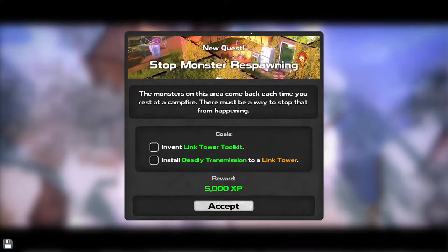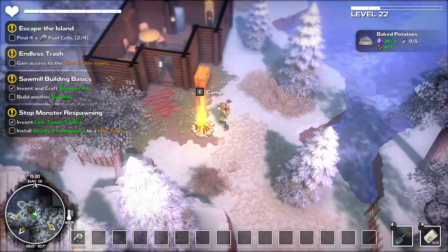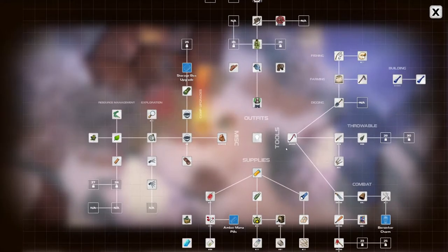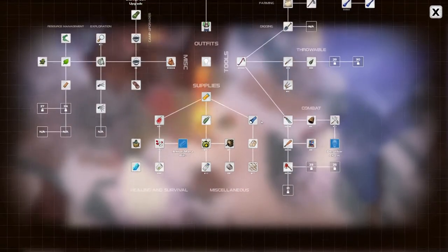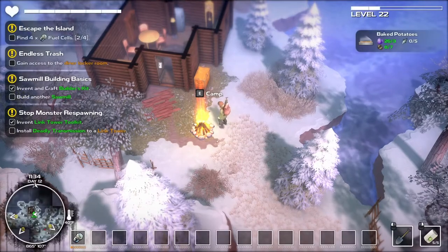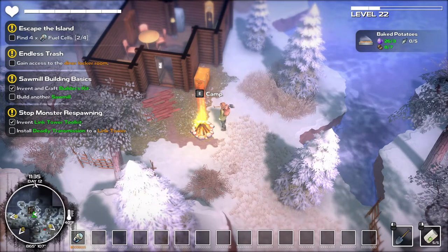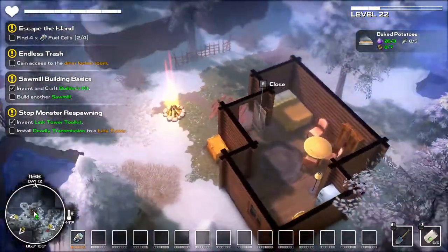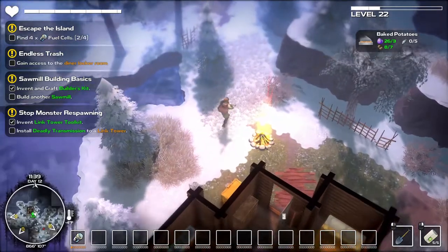The monsters in this area have come back each time you restart the rest of the campfire - there must be a way to stop that. Invent a link tool tower kit. Install deadly transmission to a link tower. Okay. Let's sit back down here for a second - is that just a thing we just unlocked now? Okay, invent a link tool tower - we already have that. Install a deadly transmission to a link tower. I guess we have to find a link tower now, right? Interesting.